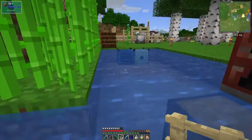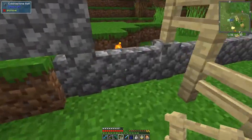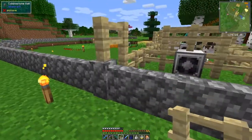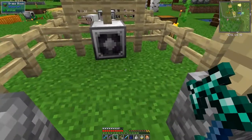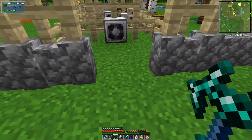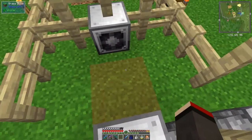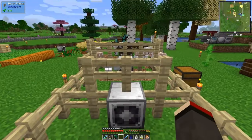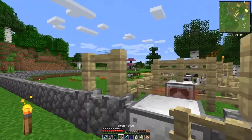I'll do the cabling off camera — it's fairly straightforward, we've done it loads of times before. Here is where we need to slaughter them — poor animals. If I break away this fence here I can put the slaughter factory in here. It wants to face that direction. Looking at the working area, it's just one block — that might be enough, though I could extend it. I need to put another fence on top otherwise the animals will get out.